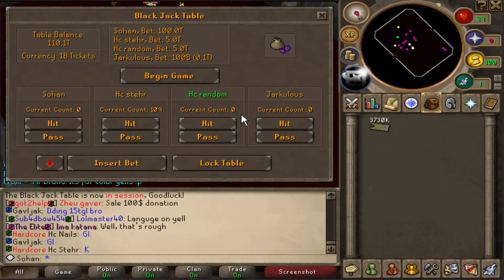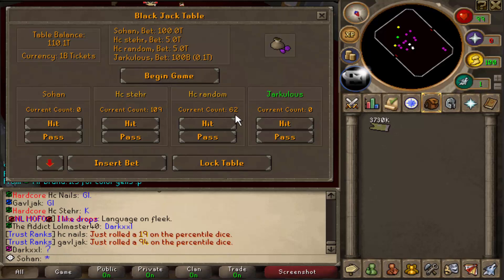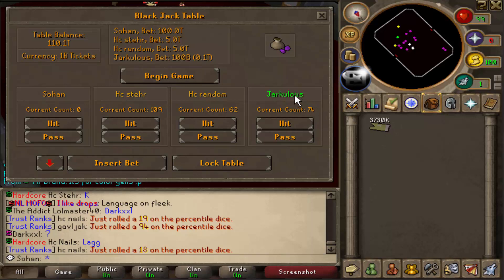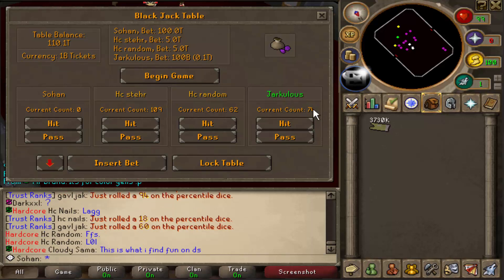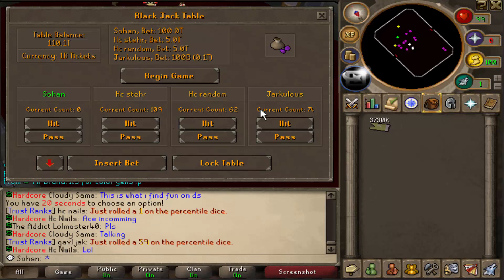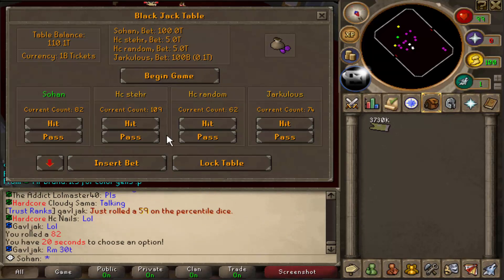Let's see what the next guy does — 62, he chose to stay. This other guy rolled 74, which isn't too bad; he stayed as well. So I need to beat 74 to get that guy's 100 billion, and only 62 to get 5 trillion. I rolled 82 — I beat both of them! I'm sorry guys, good fight.